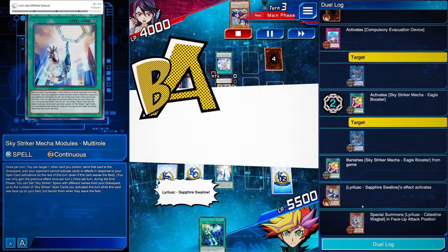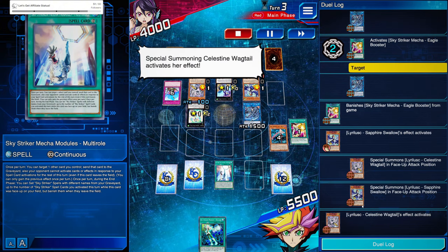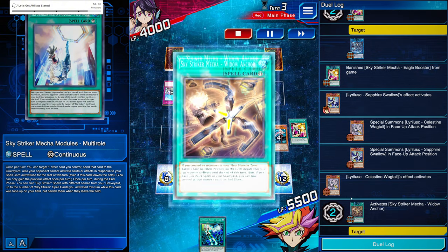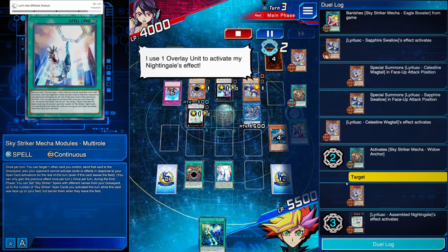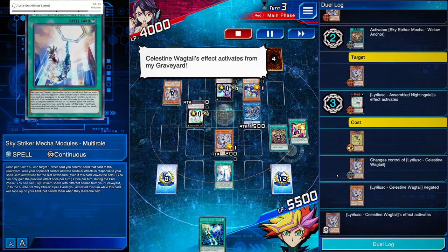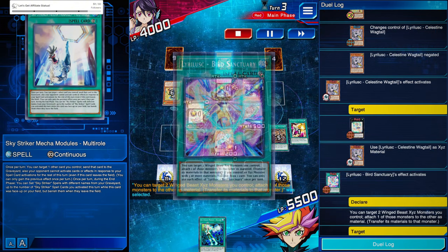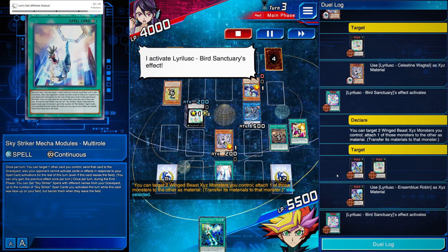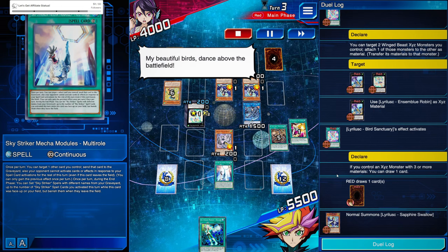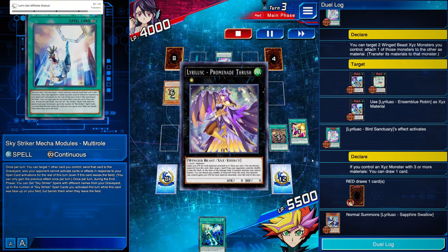Blue activates its effect — we hit up gray, we special summon both, going into another Xyz. You see how their attack has been reduced to zero. We activate that, stopping gray from being able to activate its effect, and they ditch with Nightingale, putting Warbler in the grave. Gray adds itself — that's so stupid, it's like a walking Swords of Revealing Light with legs. They made space on the board again, summon blue, going into another Xyz Summon.